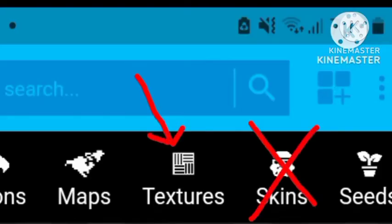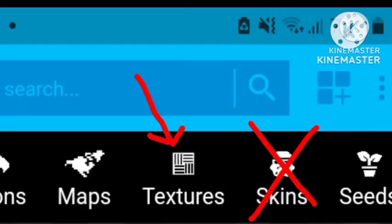Once you've installed it, hit open, hit textures — not skins. That's why I put an X over the skins. Go to textures and search it up. Trust me guys, it's textures.